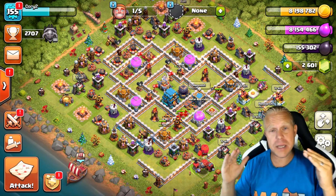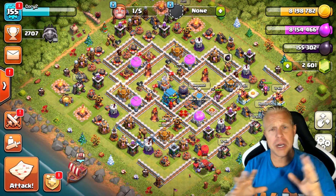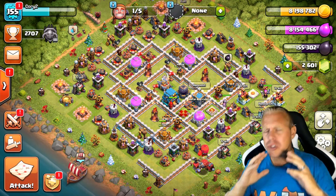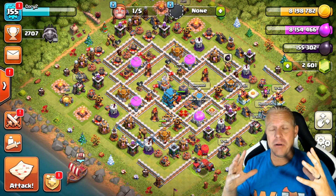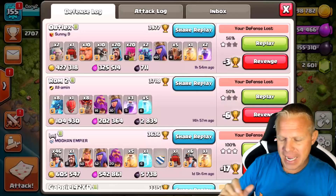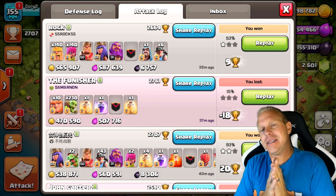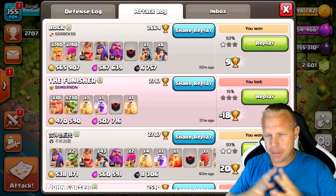If you guys recall, when I was at Town Hall 11, I was able to go to the Gold League and loot exclusively with Barch and just kill it all day long — so much loot, so fast. And when I got to Town Hall 12, that didn't work. So we're going to go through several different farming attack strategies in this video, the most popular ones, and we're going to cover the good parts and the bad parts.